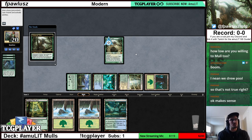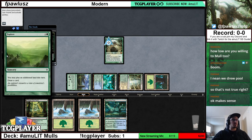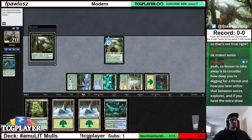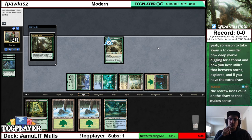When I made my mulligan decision, I was considering we were on the play. If we're on the draw, we're already getting one more draw step, so obviously the Explore loses a ton of value — both because it takes time and because we're already digging as far as we would be. So keeping Explore made more sense on the play. It's possible that on the draw, it is actually the other way around — your mulligan decisions, because of how your curve looks, should be slightly different when you're on the play versus on the draw, and very different if considering specific matchups.